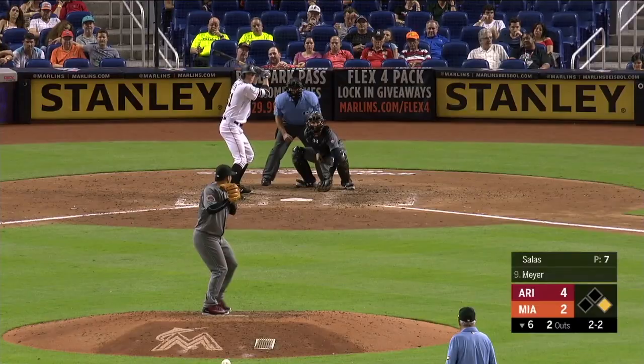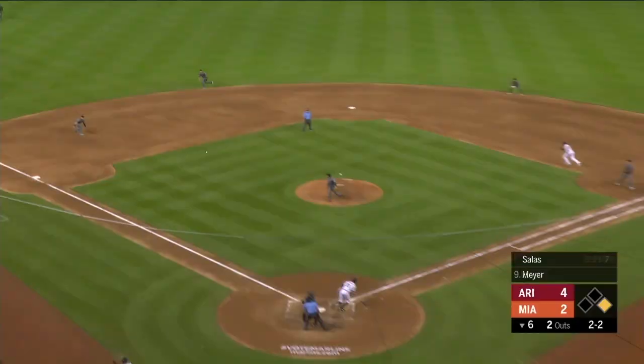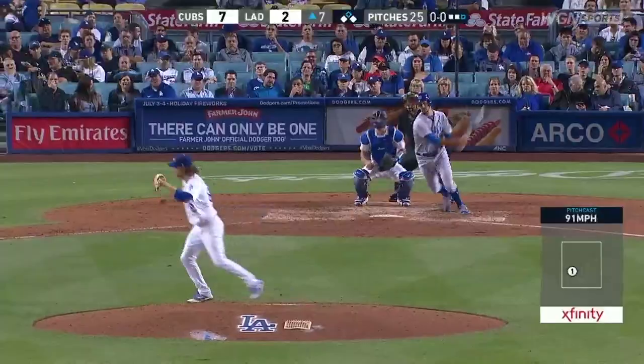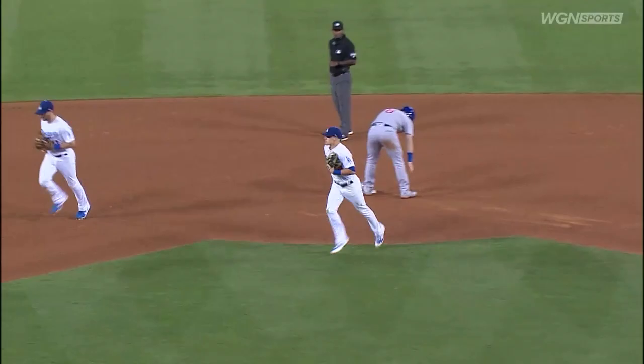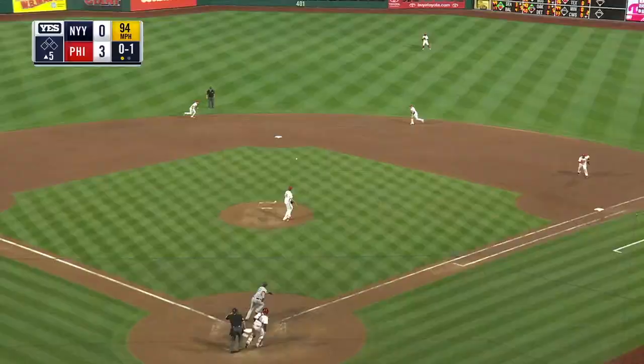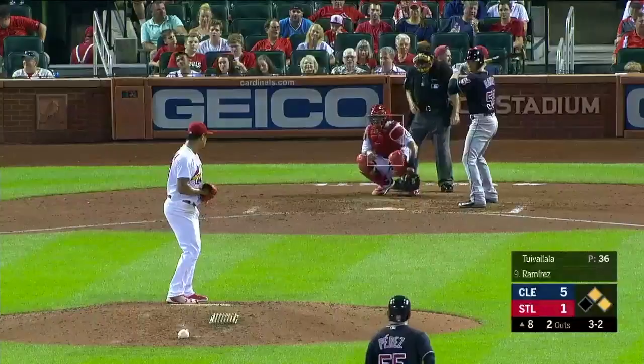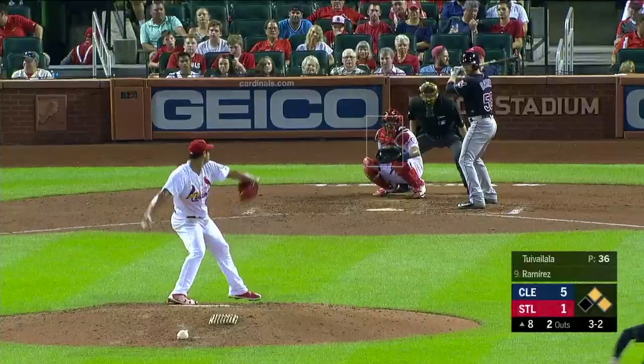Soft liner caught — hitting over on it first. The 2-2 slap to third base — Lamb across the diamond makes the play and that will do it. Chop over the mound — Hernandez — and the 3-2, the runners go. Strike three — inning over.